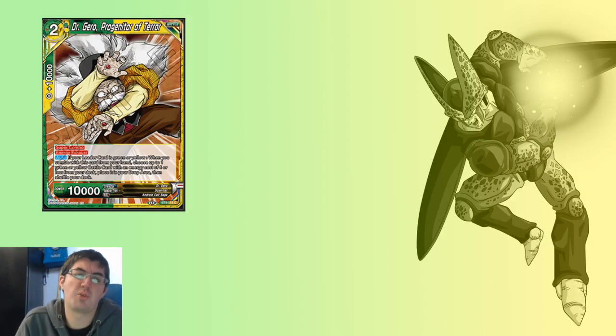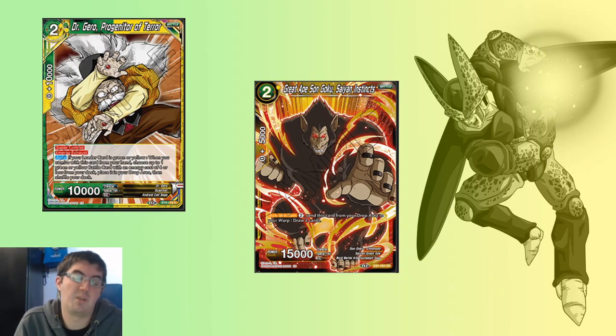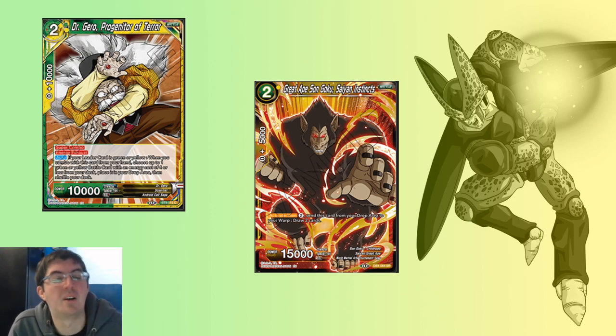Next up, let's talk about Dr. Giroux — the green-yellow Super Combo. When you combo with it, you choose a green or yellow battle card with energy cost of four or less on your deck and put it in your drop area. Obviously this is intended to go with the Cell Leader from the set, and most of you, when you saw this, the first thing you probably thought of was Great Apes on Goku, Saiyan Instincts. The card is already really good, you guys already know it, but it's not getting any cheaper. This is the obvious combo that everyone's going to play.